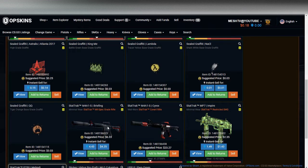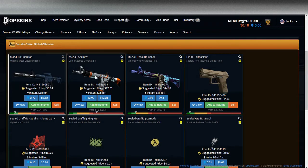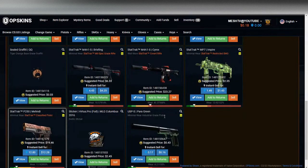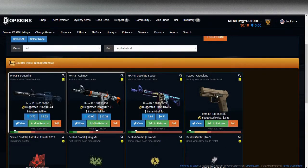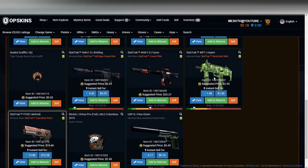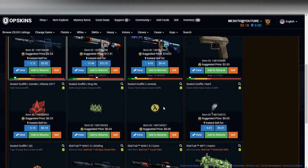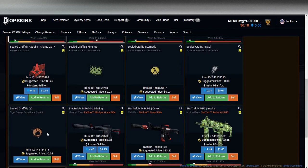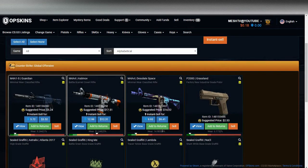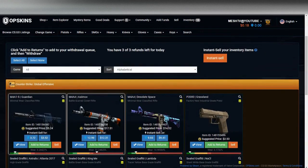This StatTrak Briefing — I'm pretty sure it's from the new case, but don't quote me on that. Battle-Scarred Asiimov M4 is awesome; we got a lot of M4s actually, not even one AK, which is interesting. This pistol is kind of whatever but hey, two and a half dollars. I always like this MP7 Empire — cool skin. We got a Virtus.pro foil from Columbus 2016, and then a few stickers: King Me, Lambda, Salt, and QQ sticker.